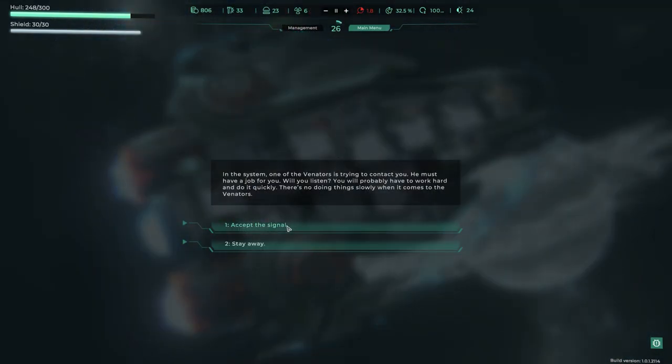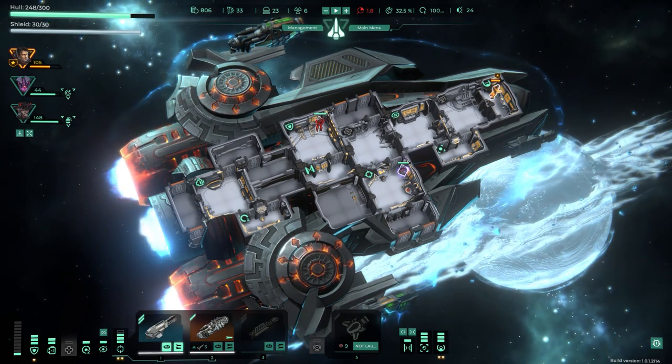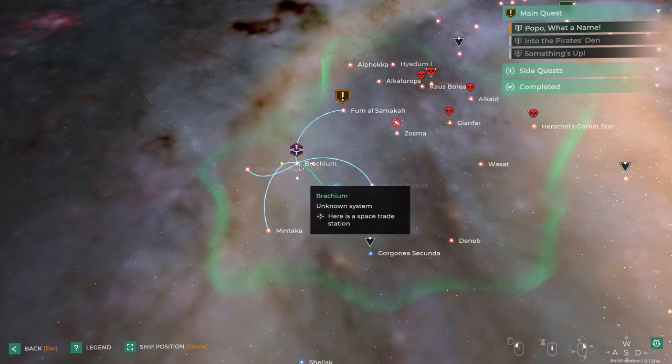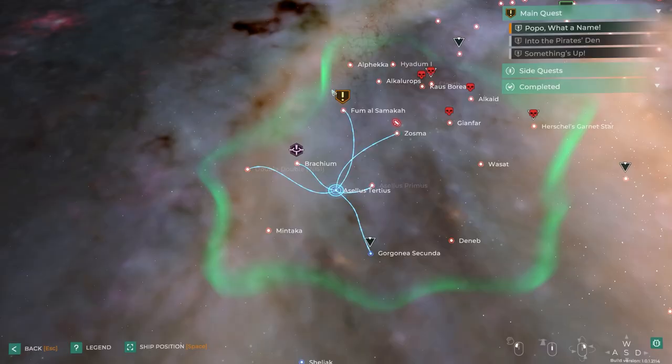Nothing at this node. A signal comes in — a vendor wants us to smuggle cargo nearby. Another smuggling interception mission, which I've already done. There's just not a lot of mission variety, which is a notable complaint. We have 806 credits — let's do a side hop.